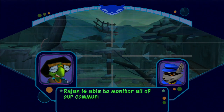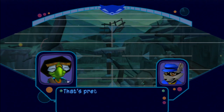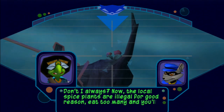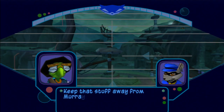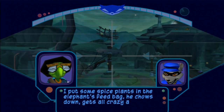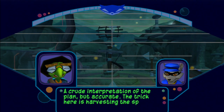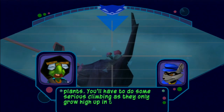Rajan is able to monitor all of our communications out here with that elephant-driven satellite array — that's pretty grim. You got a plan for shutting it down? Don't I always? Now, the local spice plants are illegal for good reason: eat too many and you'll go into a fit of uncontrolled rage. Keep that stuff away from Murray. I put some spice plants in the elephant's feed bag. He chows down, gets all crazy, and then presto — the satellite's in pieces. A crude interpretation of a plan, but accurate. The trick here is harvesting the spice plants. You'll have to do some serious climbing, as they only grow high up in the jungle canopy.